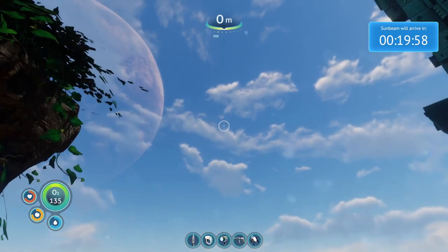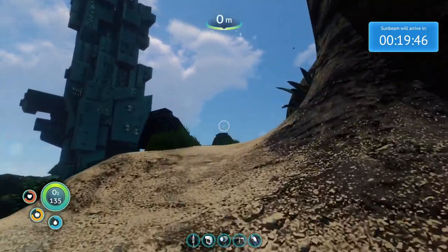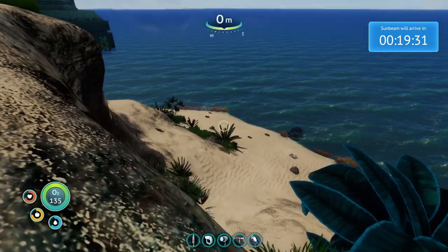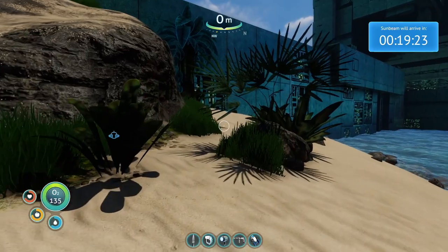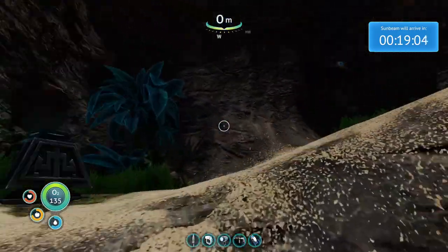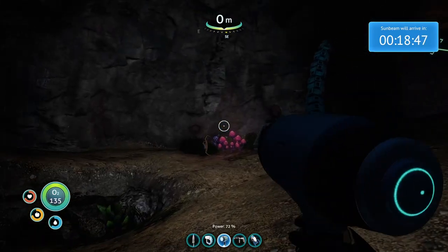I'm going to look around this island a little bit more and see if there's anything I should obviously be doing. Because as far as I can tell, in 20 minutes there's going to be something unfortunate happening. You can see the Aurora from here. There seems to be a path leading up around here and up from the beach. Some salt - I'll grab some salt. There's more alien stuff - looks like a cable running from here and then down into the ground, probably going off to that off-site thermal area. There's so much shale around here.